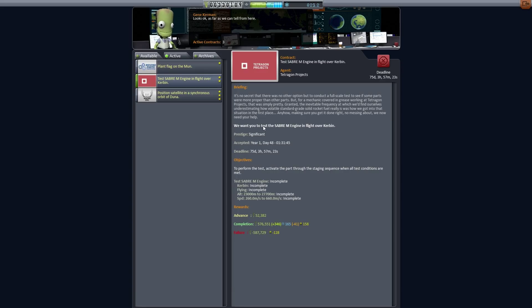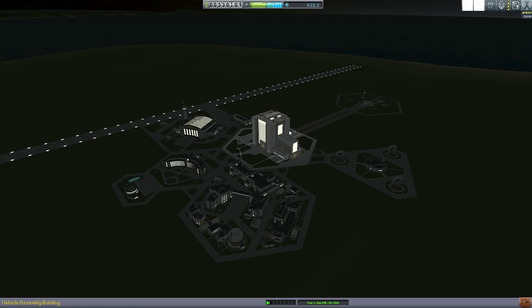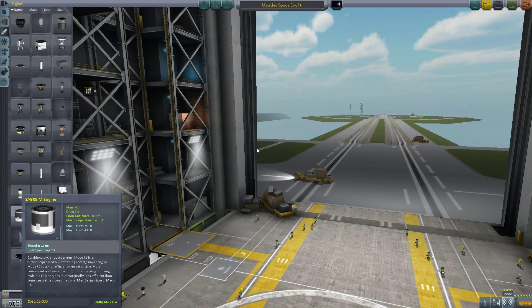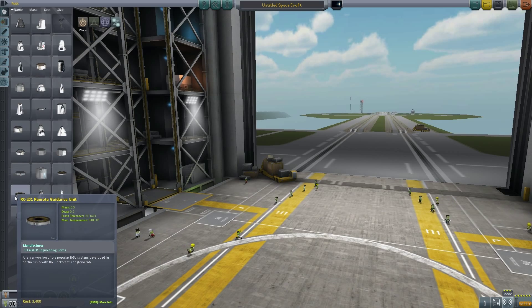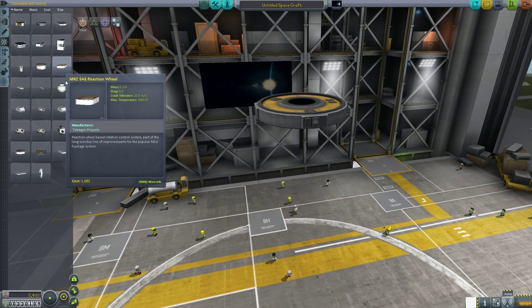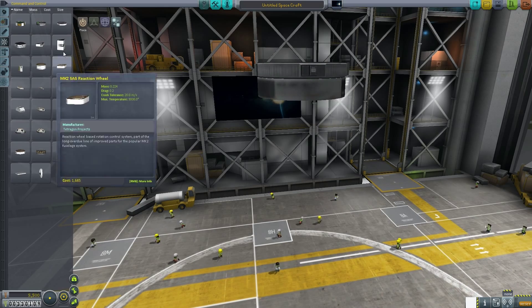This mission requires the Saber M engine - fly over Kerbin at an altitude of 23,000 to 27,000 meters, going a speed of 260 to 660. That's not too bad. There's actually a way to do this with a rocket instead of an aircraft, which is something we may consider. Let's figure out what the Saber M is, create a rocket around it, and just go test it to get rid of this thing. Okay, so it's the big one - let's do this.